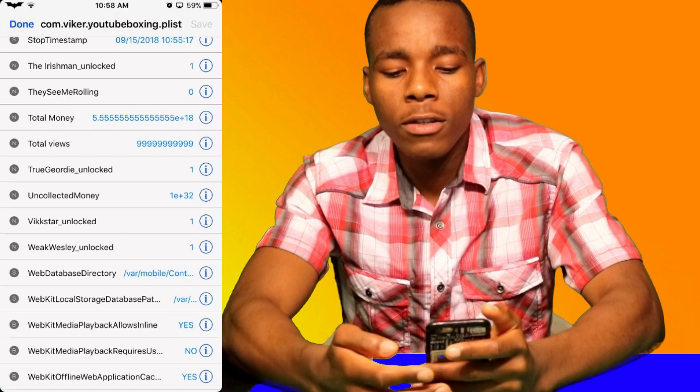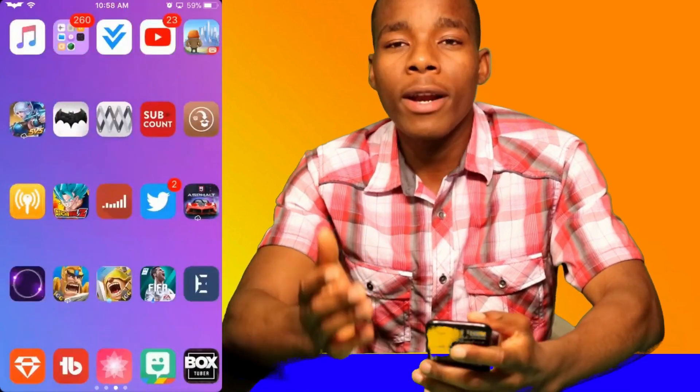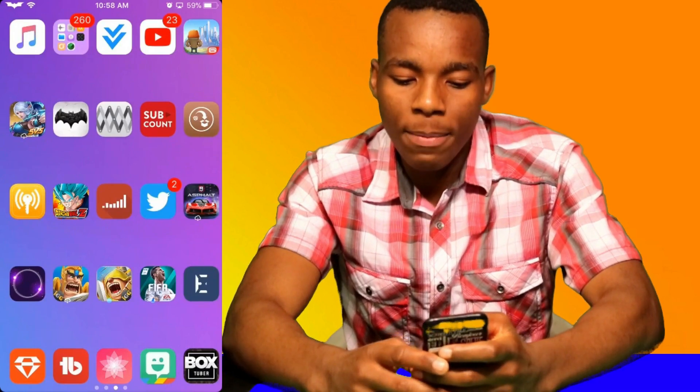And once you've tapped on Save, guys, what you need to do now is exit out of this. And then what you need to do is go in the game — just tap on the game. And we should see a bunch of changes.